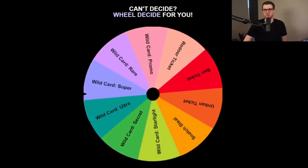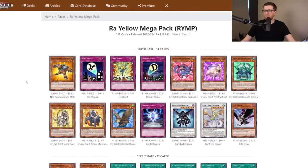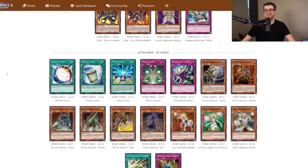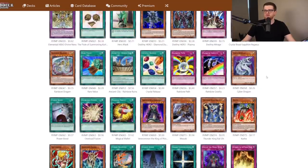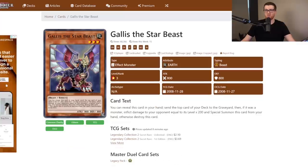It looks like we got a wild card super rare out of RAW Yellow Mega Pack. There's probably some good ones in there. Unfortunately, we just missed out on a decent enough pick here. I would have loved to pick up a third copy of Dimensional Prison, but it's an ultra and we only rolled a super, which means we can get anything super rare or below. Everything in the super slot we already have. The rares are just garbage. The only thing we don't already have a playset of is Gallus the Starbeast - it's a decent extender. So I'll just pick up another Gallus to round out the playset.